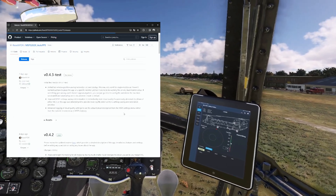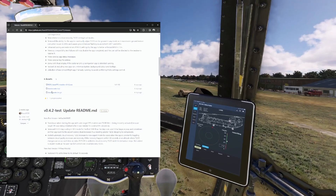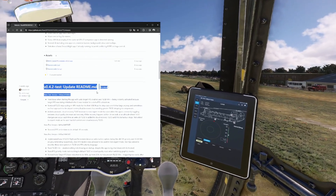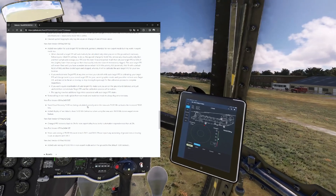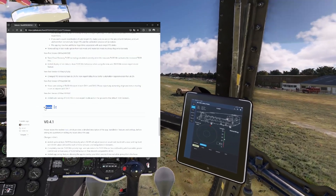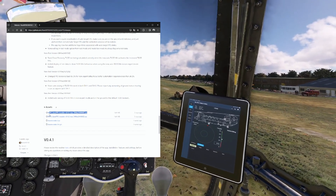If you go to other versions you will find a 0.42 test version. Scroll down and you're going to find the assets, then download the one that says 24-0904.